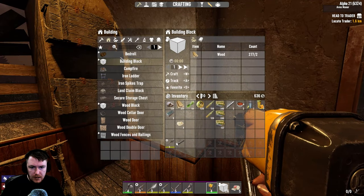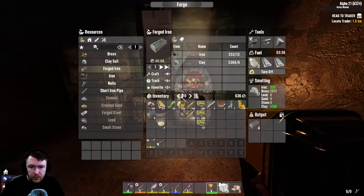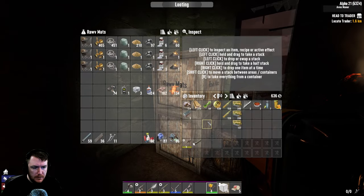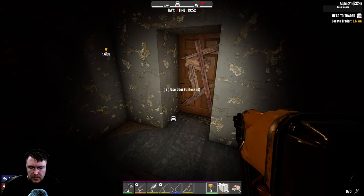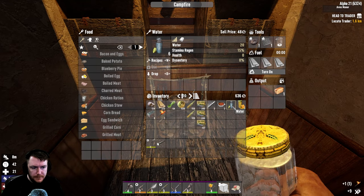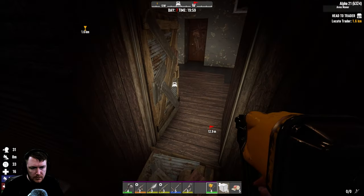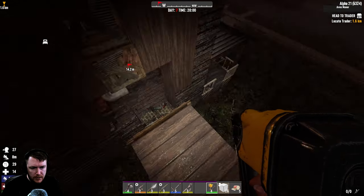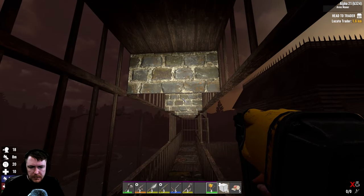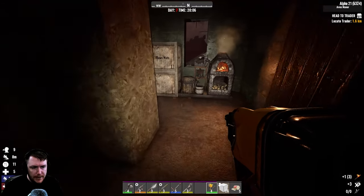Do we have time to make torches? Maybe. Torch — it needs a cloth. I thought it was the fiber. Let me just make four — craft them up, nice. Food? Let's see, a blueberry pie. Let's drink some water — probably two or three of these. Do two for now. Gotta repair this bit too, but you know — small steps. We need scrap iron on us just in case for repairing those things.